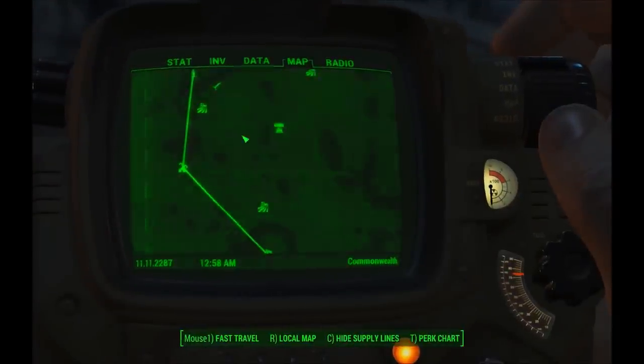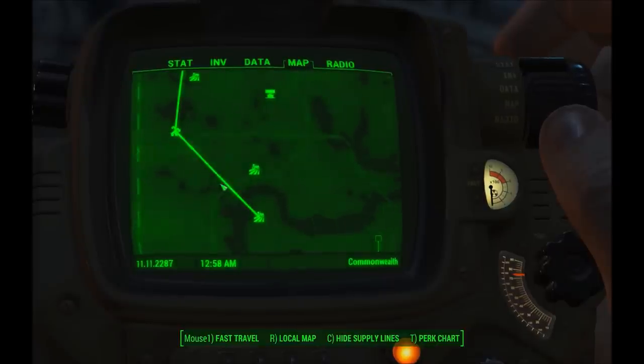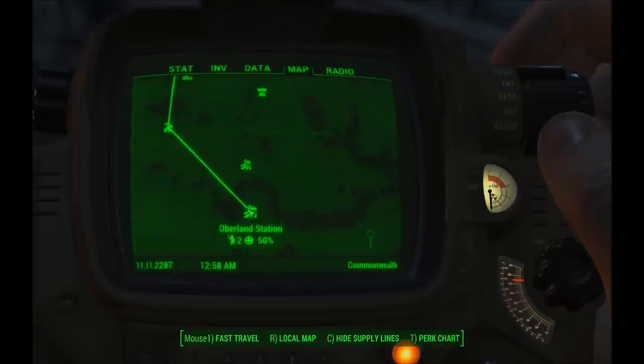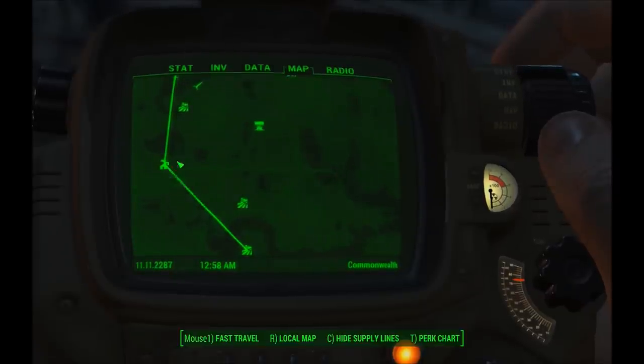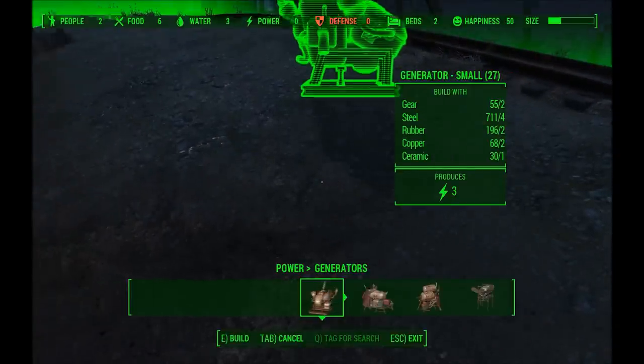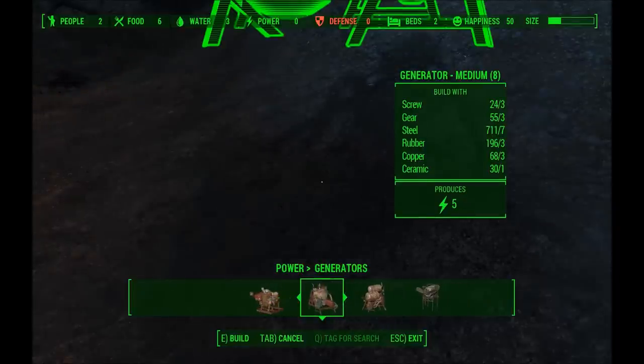When I hit Tab, down here I can go to show supply lines and I've got a supply line between Sanctuary and Sunshine, and Sunshine and Oberland. I don't need one directly from Sanctuary to Oberland because they're connected through Sunshine Tidings. Anything connected on one line means you can use everything across it. If I go down into generators again, I've now got access to all my resources.